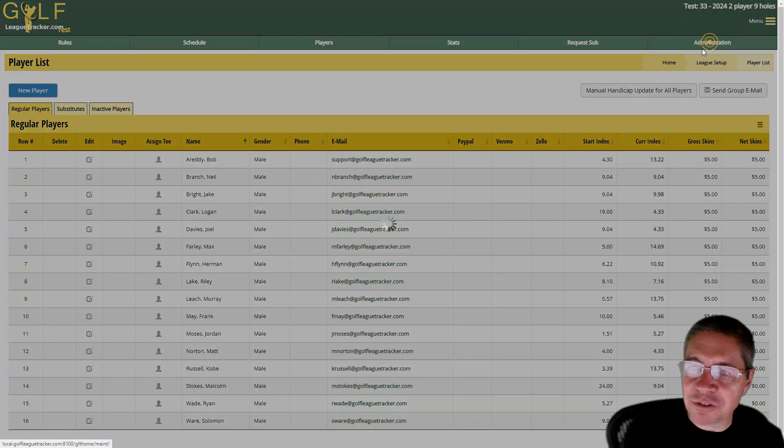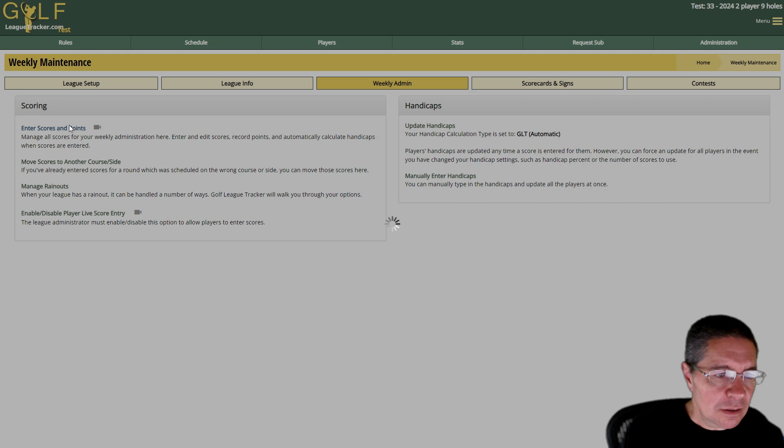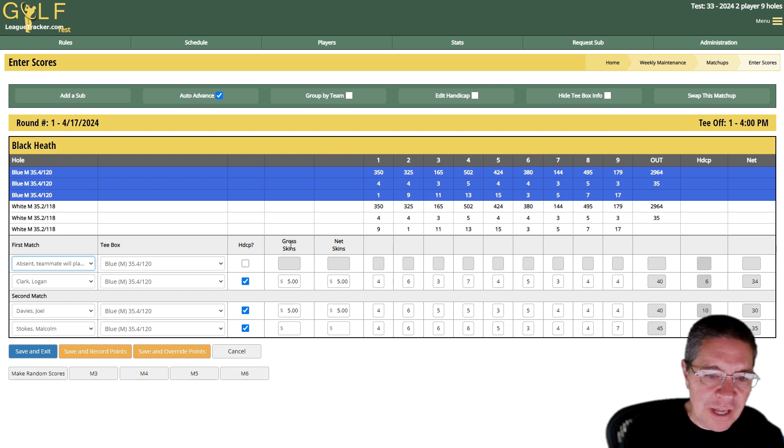When you go to enter scores — I already have some test scores entered that we're going to look at — you'll now see there's a gross skins and a net skins column, and the dollar amount set in the player list is pre-populated into this score sheet. You can edit this if need be — if you forgot to add someone in skins or they're not in skins that week, you can take them out.